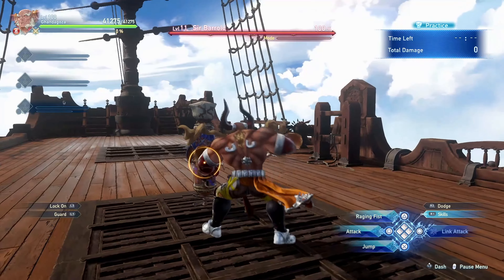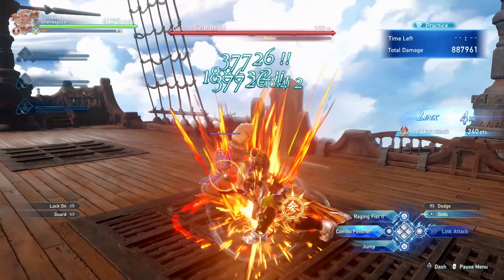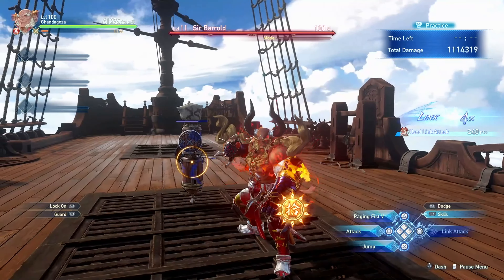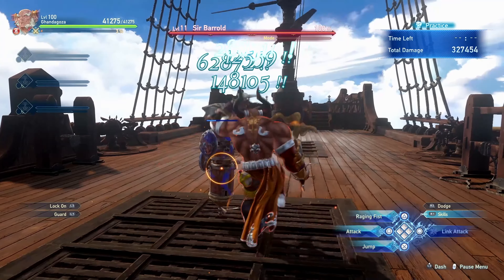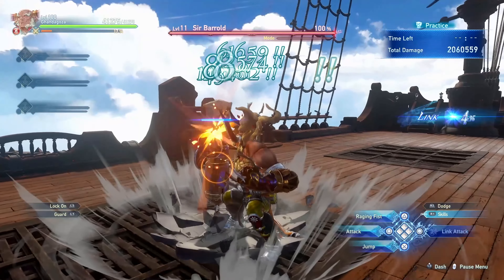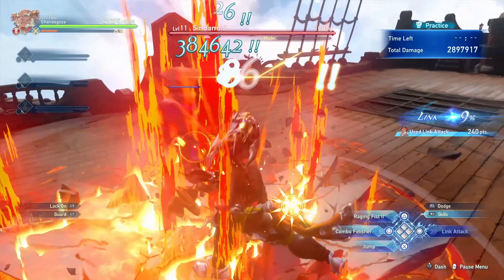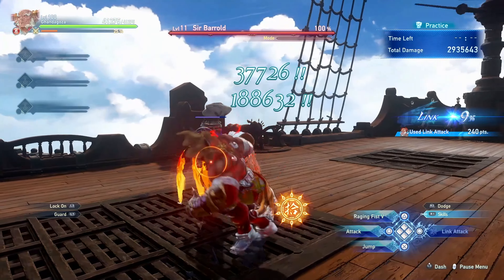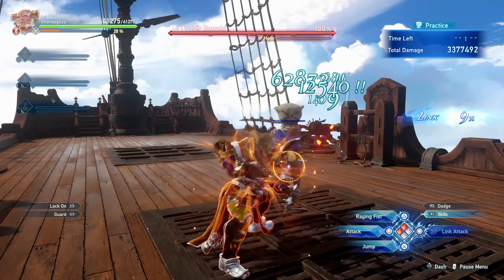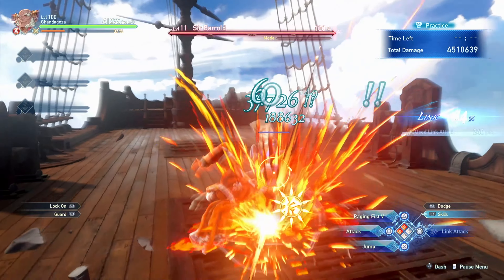If you're doing Gandagoza's basic combo and get the prompt for a link attack, you can actually follow it up with a perfectly timed finisher to get all of your Eternal Rage at once. You can incorporate the link attack into the middle of the combo and follow it up with the perfectly timed finisher. Since Gandagoza is such a slow character, this is a very important technique to maximize his damage output.